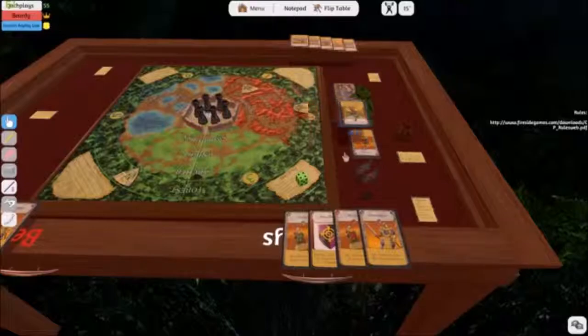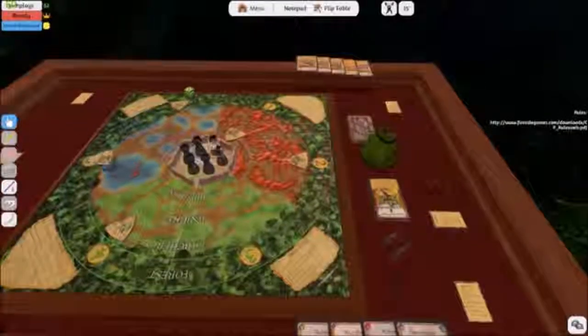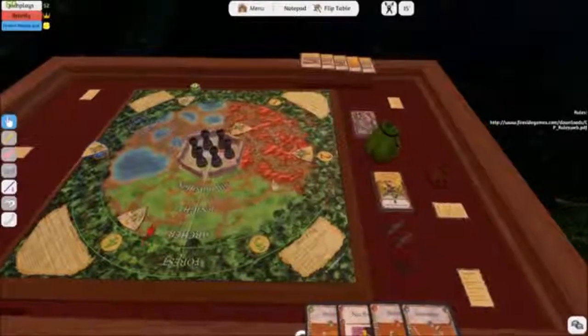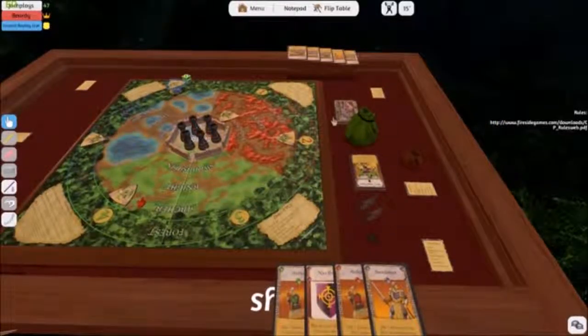Everything moves up, and then the tokens come in. It's not bad — it's not a boss. That die is rolling six like crazy, though. Those are green... white... that's blue... green. We're not doing too bad.